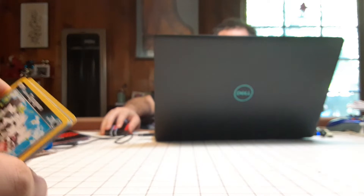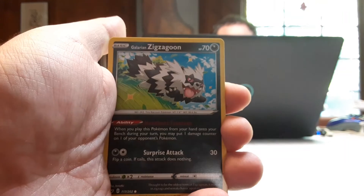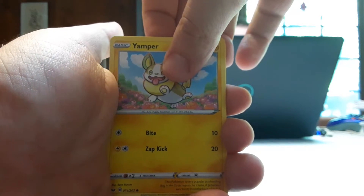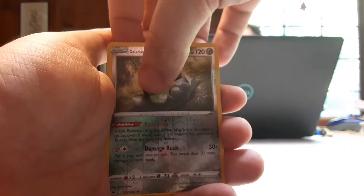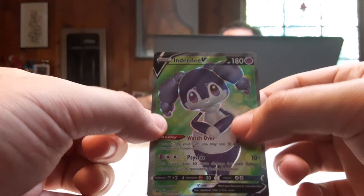Here's another pack for you guys — and by the way, this guy right here is one of my best buddies. Cards: Fighting-type Energy, Eldegoss, Energy Surge — definitely need more of these — Quick Ball, Galarian Zigzagoon, Gastly, Silicobra, Yamper the Corgi doggo, Krabby, Reverse Holo of another Galarian Stunfisk. And the rare — oh my God — Indeedee! I love it. This is one of the best openings I've ever had.